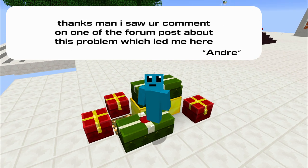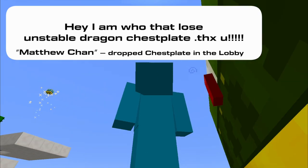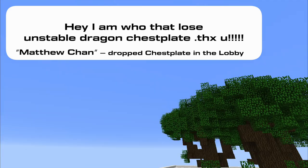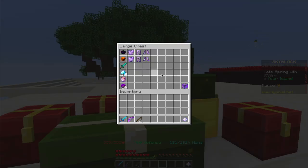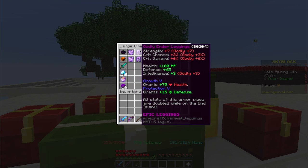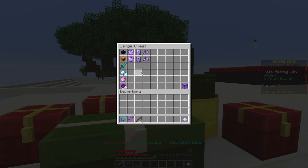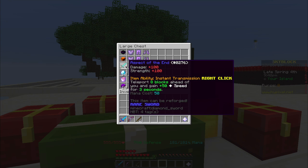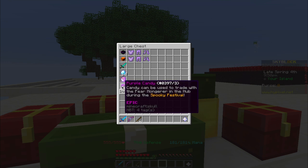To say thanks to all you guys I'm going to do a little Christmas giveaway where I'll be giving away 6 items for finding 6 presents in a picture that I'll show in a second. The items are: 1 godly reforged and enchanted ender armor, 1 ember armor enchanted with protection and reforged as well as an aspect of the end, 64 enchanted diamonds, 1 enchanted lava bucket, and 10 purple candy.